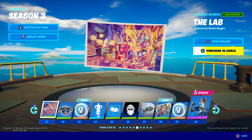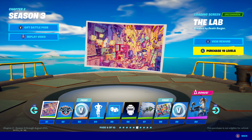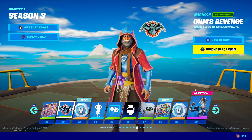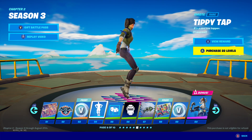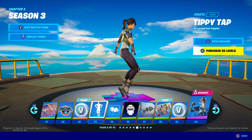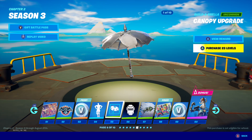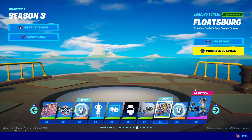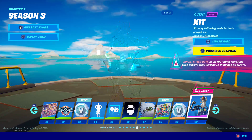Of course we got the loading screen — this is actually, in a way, telling the story of Kit. Very cool. And we got The Revenge — very cool. 100 V-Bucks. Tippy Tap — it's cool. We got the Canopy Upgrade — very cool, I love that. Again, it builds an umbrella. We got the banner. And we got that fish thingy — that's cool. Another cool loading screen. 100% — and of course, we got Kit.